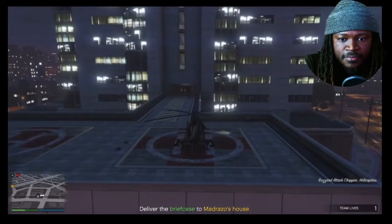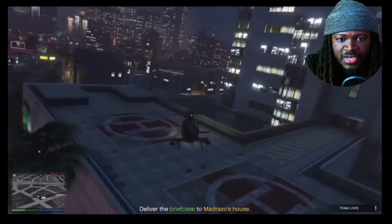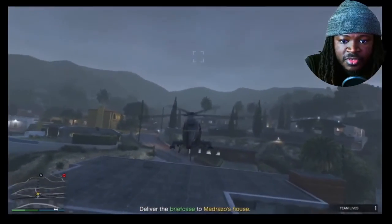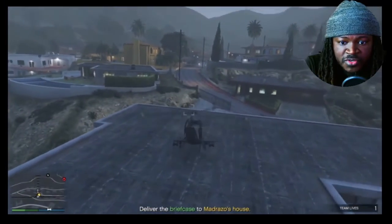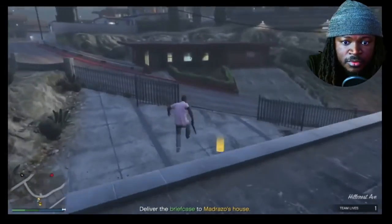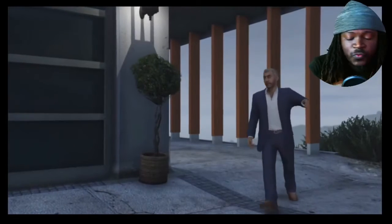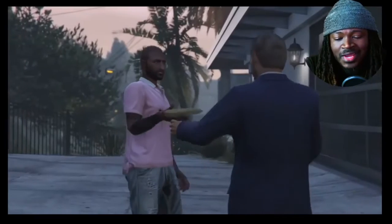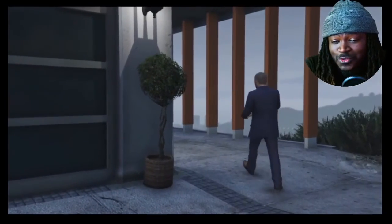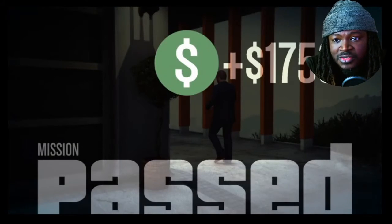We'll grab our helicopter — they set it on top of the medical building — and we want to fly the rest of the way to the destination. This all ends on top of Martin Madrazo's place, and you're done. Really simple, really easy. This mission should pay you about $21,000, so that's not too bad. This is just showing how I normally do this mission.